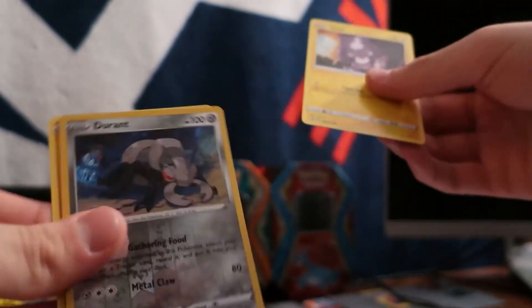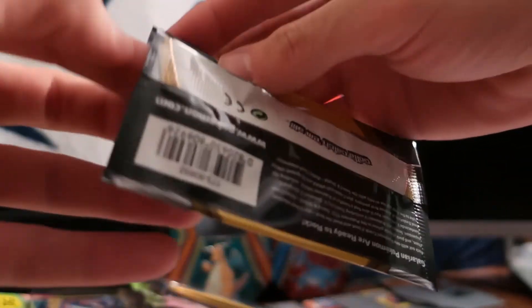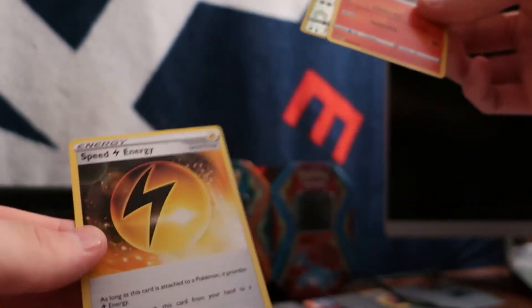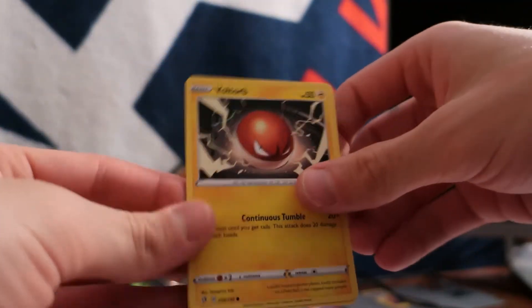Second pack of Rebel Clash — looks like we got a toxic start. Durant, that's an uncommon, I thought that was a rare. I go through the commons and uncommons and put the shiny ones in special binders. Vulpix, Swivelot, a nice shiny reverse holo common, and a good old-fashioned Speed Energy card. Last pack of Rebel Clash — looks like a Voltorb to start, then Sandygast. Nothing out of those.